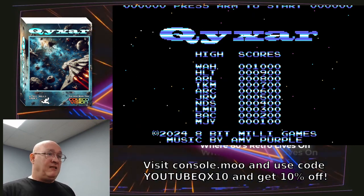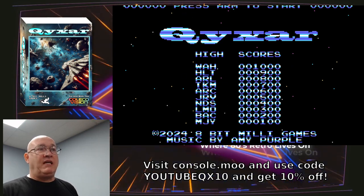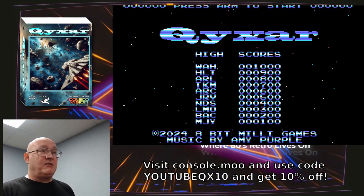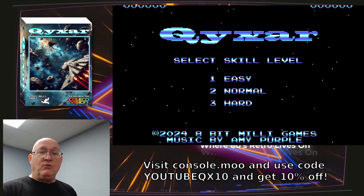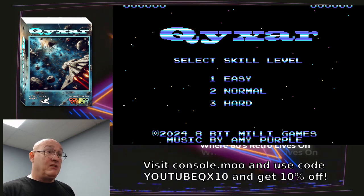Back to the title screen: in the top left hand corner is the score of the last game played, and the top right hand corner is the high score of all the games played since the system's been on. Down below you have the top ten high scores. To start the game you press fire, which it says on top. You then get to select the skill level: easy, normal, and hard. I would suggest playing easy until you get used to it, because normal and hard really do get harder.